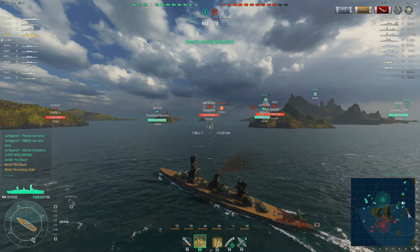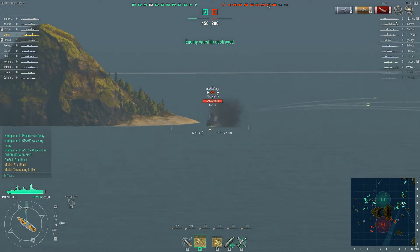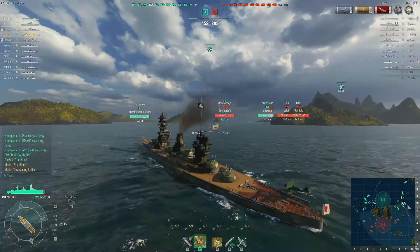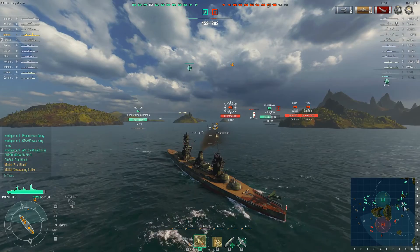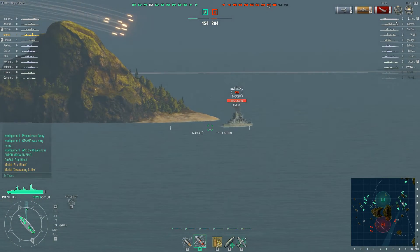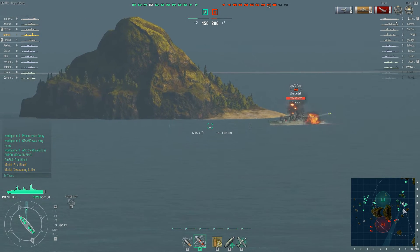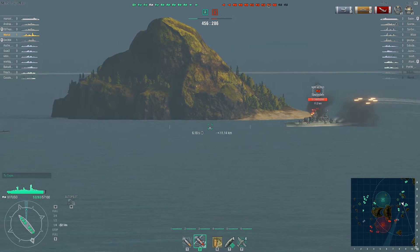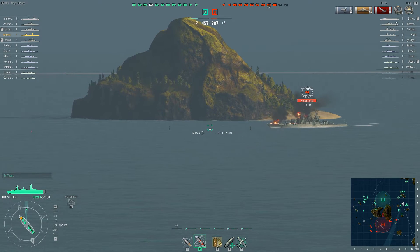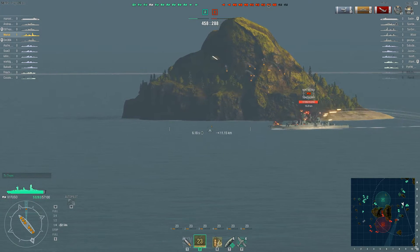There is an enemy destroyer around, which means as a battleship you want to be careful. You don't want to drive into those torpedoes. There are cruisers around to help kill the destroyer and a friendly destroyer around to help spot. The enemy might just be hiding behind this island, so you really want to be careful driving around it. Maulard has slowed down his ship, probably to throw off any already-launched torpedoes.